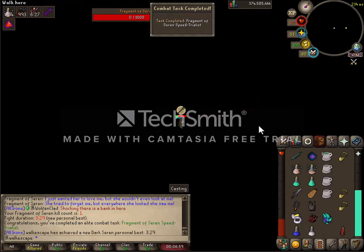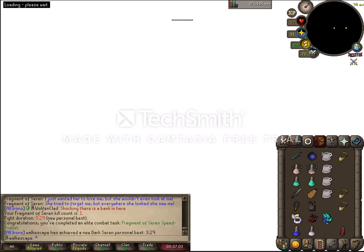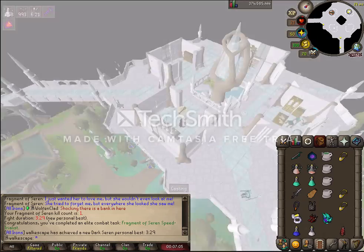That's 3:29 without max gear, without raids prayers. So you can see there's some cushion there to swap out for whatever gear you may have.